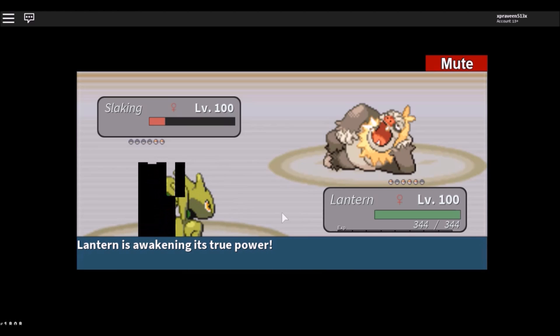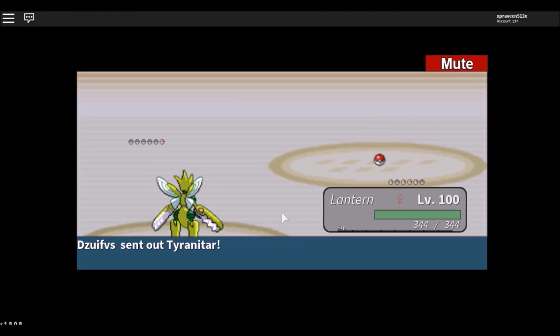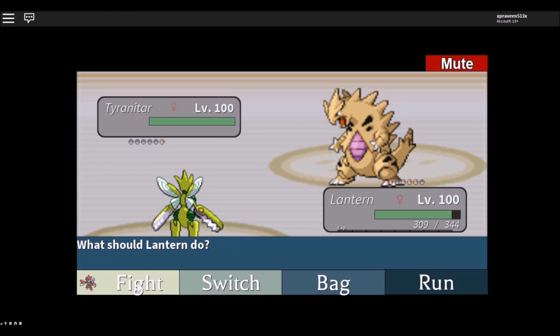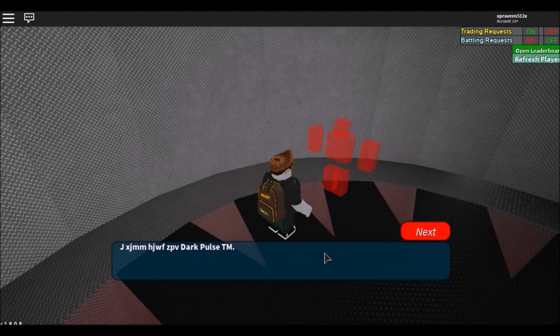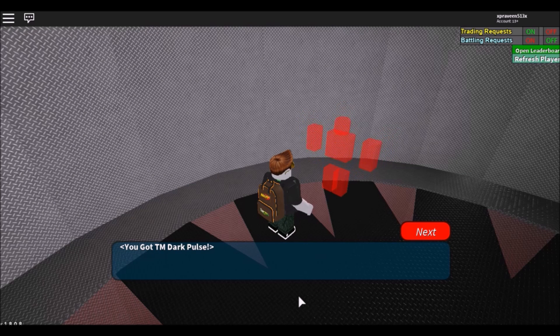He's on his last two Pokemon now. So if you have Mr. Rift and never battled this trainer, try to battle him and see what he says or what he gives you. We won the match and we got TM Dark Pulse — so this trainer gives TM Dark Pulse.